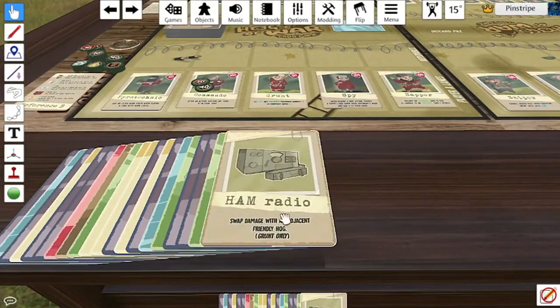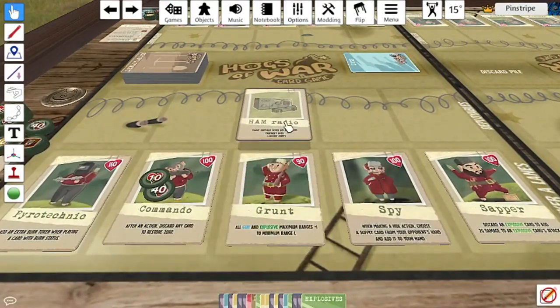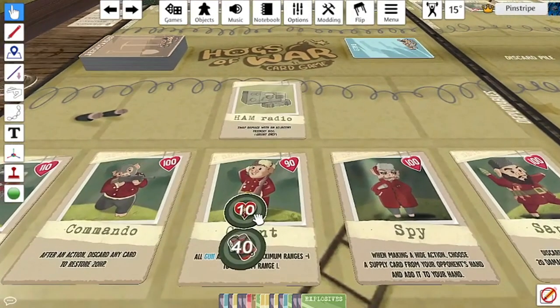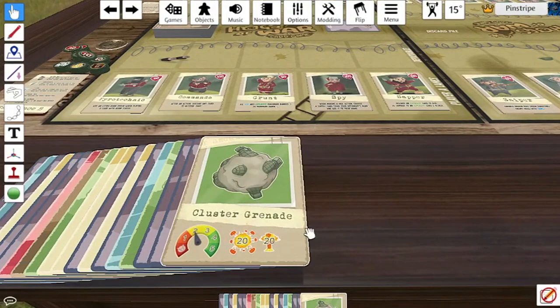Next we have a skill which is only for the Grunt: the Ham Radio. You can use it to swap damage from an adjacent friendly hog — so I could swap the damage from the Commando and apply it to my Grunt instead. Then we have the first explosive card, the Cluster Grenade, which does 20 damage with a range of two.